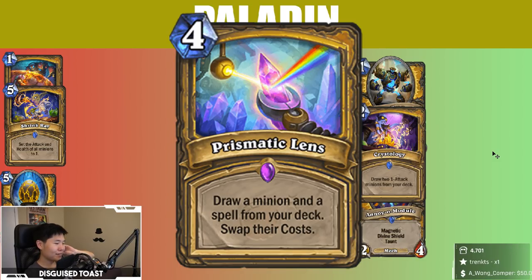Of course that's the dream scenario for Prismatic Lens. You could just see this as a 4-mana draw-2 that draws specific cards — a minion and a spell — which isn't terrible. You use it normally as a refill card, or you use it for meme and combo potential: 1-mana Deathwings, 1-mana Yseras, 1-mana Mecha-K'Thuns.